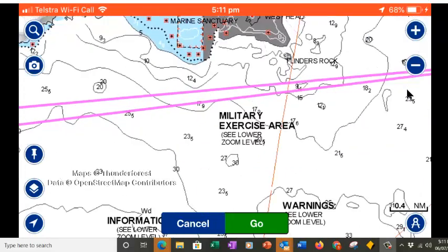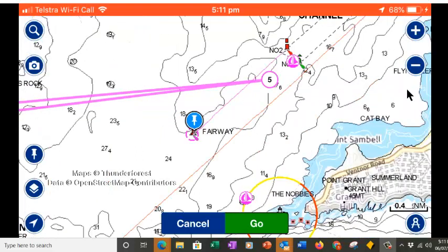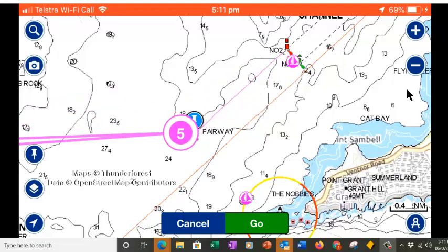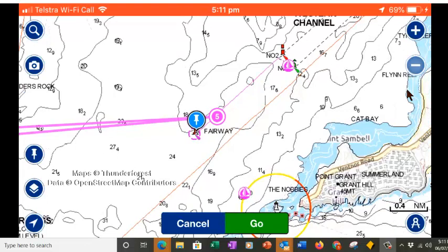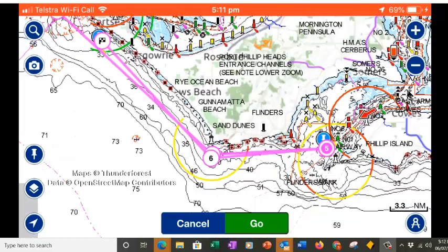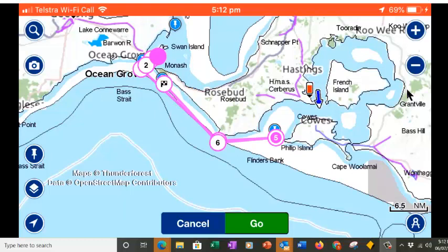If we look along here we've got no problems with rocks or anything. We can see that we're not quite at the fairway buoy which is here — put our mark on top of the fairway buoy and we've got that route done. I'd recommend that all apprentice navigators go into the biggest, most magnified screen you can and just check that your route is all good.